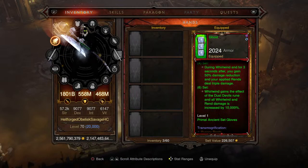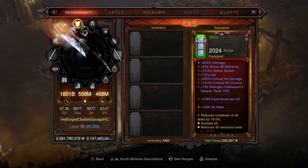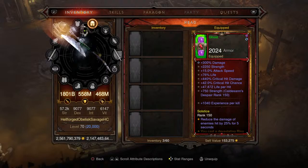Level one primal ancient set gloves. For the shoulders, again 1,040 experience per kill is pretty much going to be a constant theme on every single piece of gear. Moving on to the amulets and rings where it stacks even more - 200% damage, a little bit of resist all, a little bit of strength. For the chest piece, the experience per kill is 1,000, all stats is nice, 200% damage is always good, critical damage and critical chance - no strength directly but you get 1,000 all stats so you technically get some.